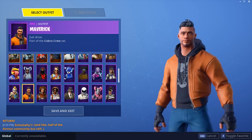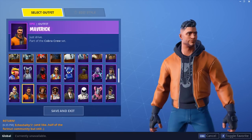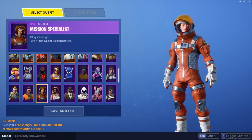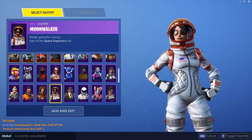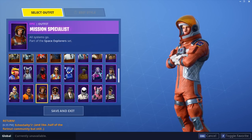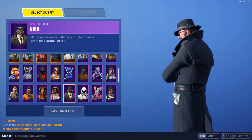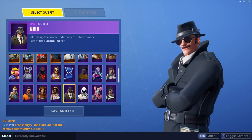Maverick — the back bling for him is insanely cool, it's a bat with a backpack. I love the Cobra outfit too — the Cobra on the front and the Cobra on the back. Orange and black match really well, he's got good jeans on, it looks really clean. I actually really like this skin. Mission Specialist — not a fan. Moonwalker — not a fan either. I like Moonwalker more than Mission Specialist, but just something about the skin doesn't sit right with me. Noirette — I like this skin, it's mysterious and cool, though I don't like it as much as Sleuth.